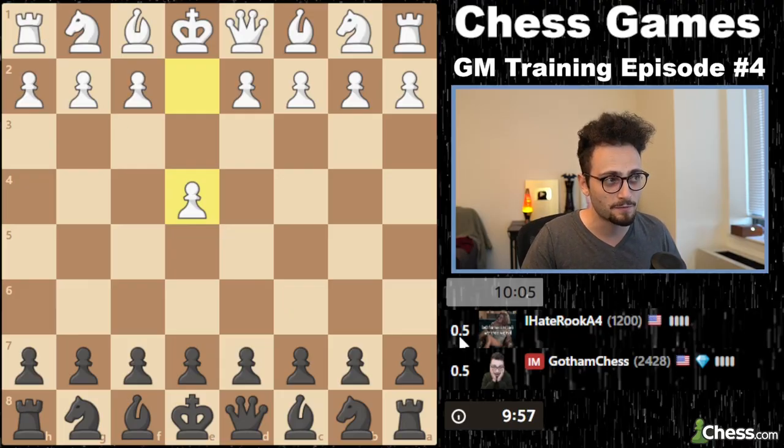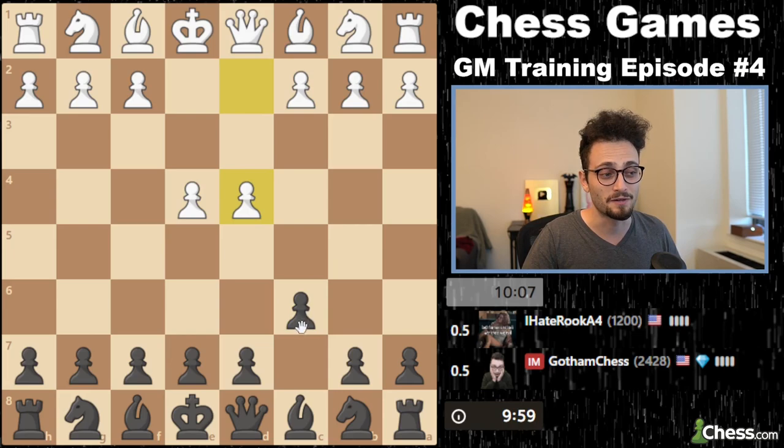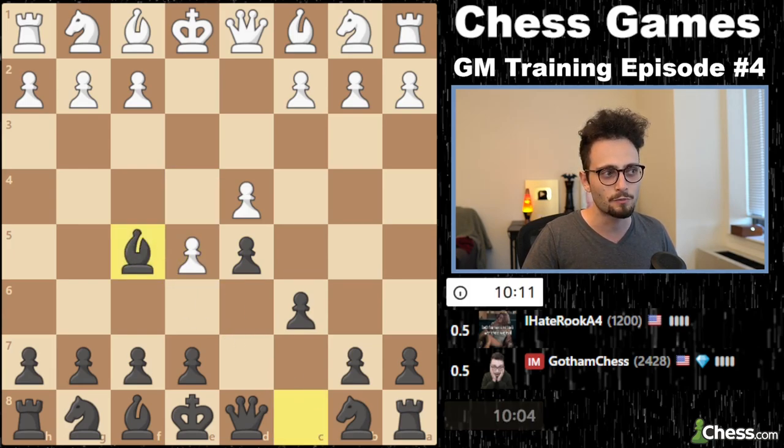This says half-half up here because we actually just drew a game — I started it with the wrong time format, so disregard the half-pointers. Last time we practiced the Karo-Kahn, I played the move c5. This time I'm going to go Bf5. I believe my opponent likes to play h4, and I've got a little surprise prepared there.